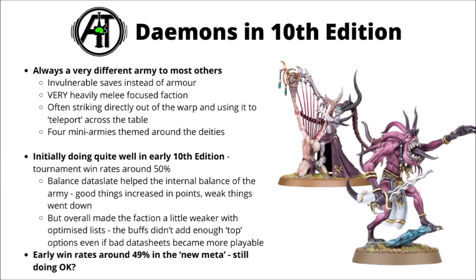Demons always tend to be a bit of an oddball faction in Warhammer 40k, with a tendency to be either very strong or very weak as a result. They function differently to a lot of factions on many levels. They've got invulnerable saves instead of armour, so high AP enemy weapons are somewhat wasted, but they're more vulnerable to volume fire. They're a very heavily melee-focused faction, so getting there is often a big deal. Their tactics involve striking out of the warp, with all of them having deep strike and often able to teleport across the battlefield. They also function as four mini-armies themed around the four Chaos Deities, meaning many units won't help out each other in a multi-god army.